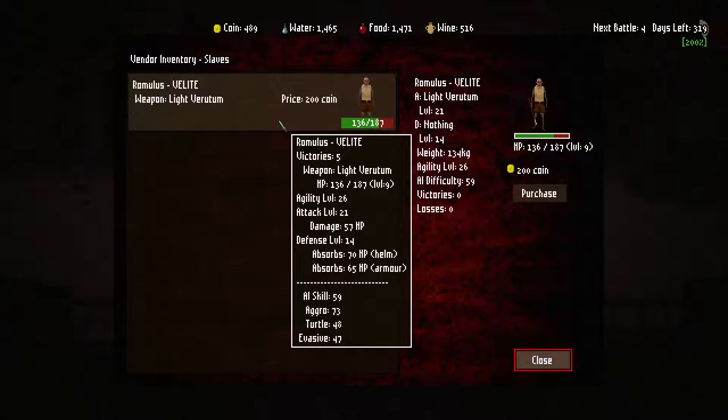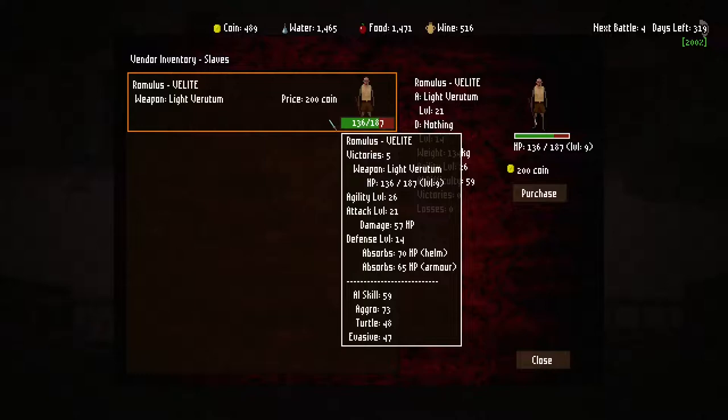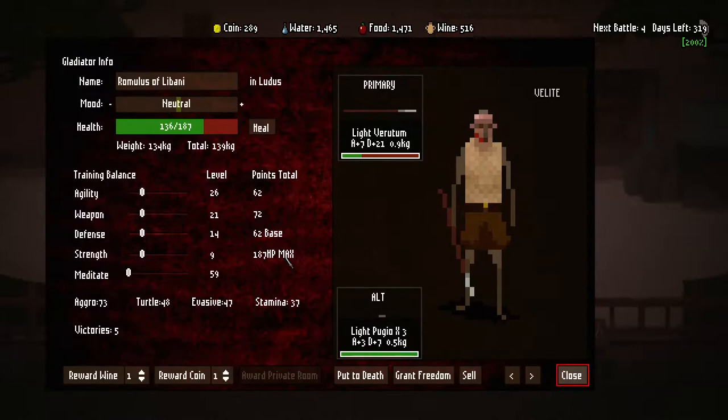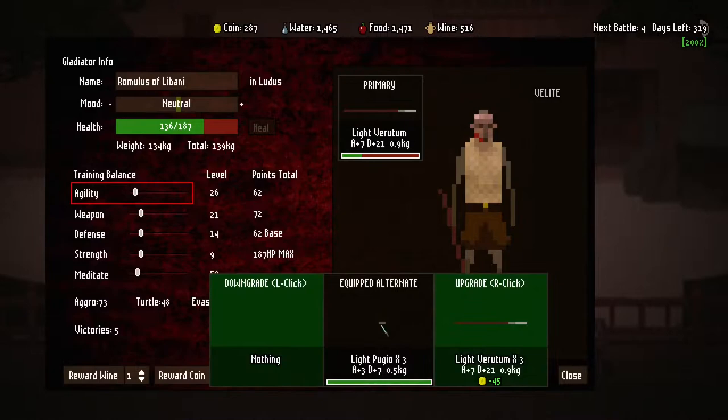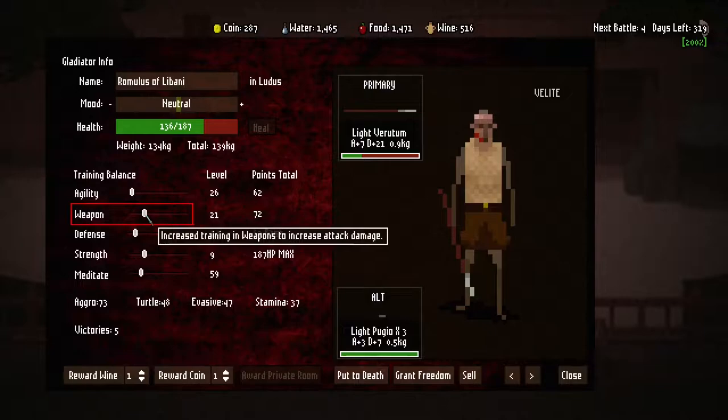A sacrificial lamb - we'll see. A Velite is pretty okay, not too expensive. We might actually buy this guy. It's got pretty good stats - good damage, good defense, decent health. I like this guy. Let's medicate him a little bit. He's pretty aggressive and pretty balanced on the other things. Let's pull down agility because we mostly just want him to throw his stuff and then stab them a bit. Mostly just weapon damage, which is going to be good.